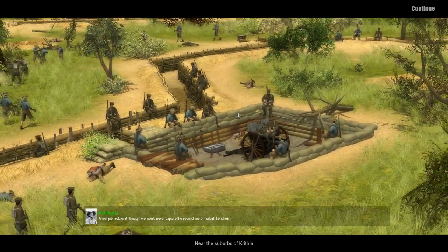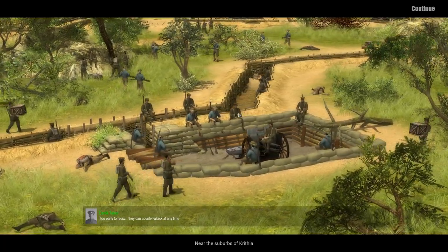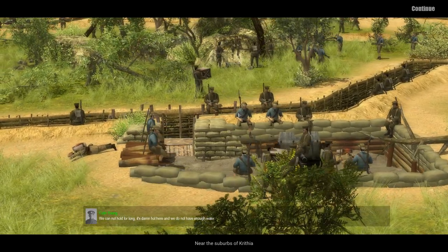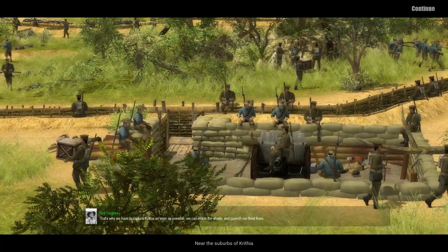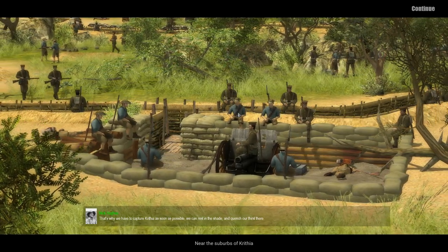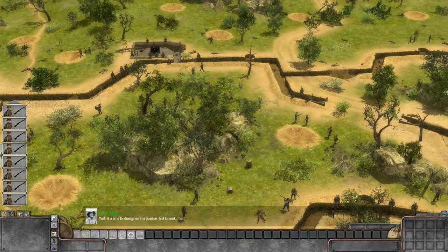Great job soldiers, I thought we'd never capture the second line of Turkish trenches. Too early to relax — they can counter-attack at any time. We cannot hold for long; it's damn hot here and we do not have enough water. That's why we have to capture Carithia as soon as possible — we can rest in the shade and quench our thirst there.